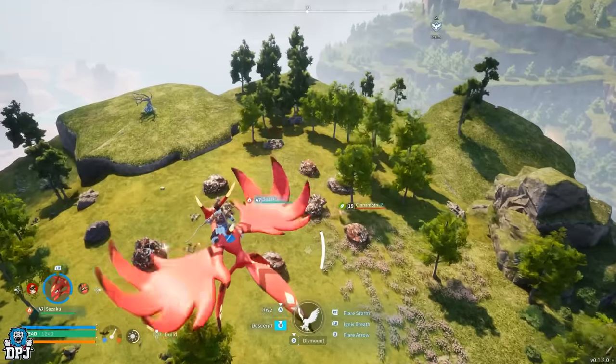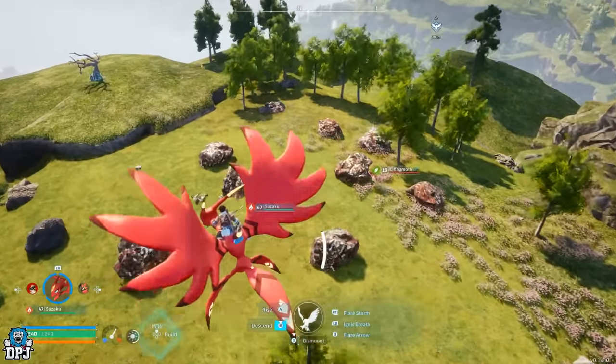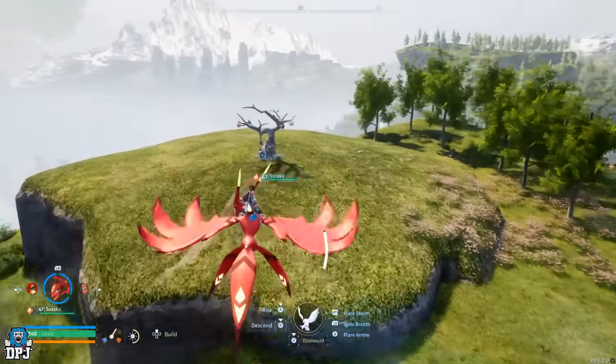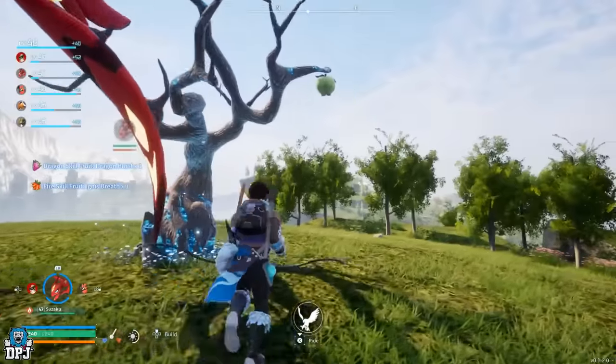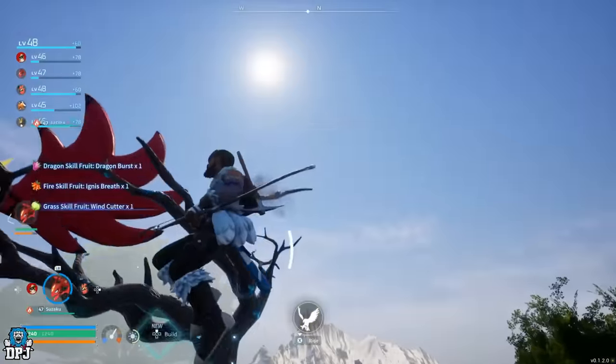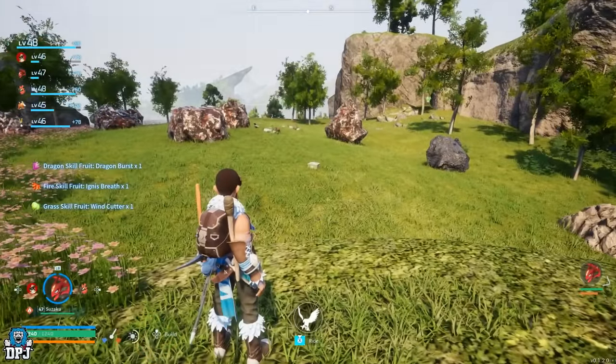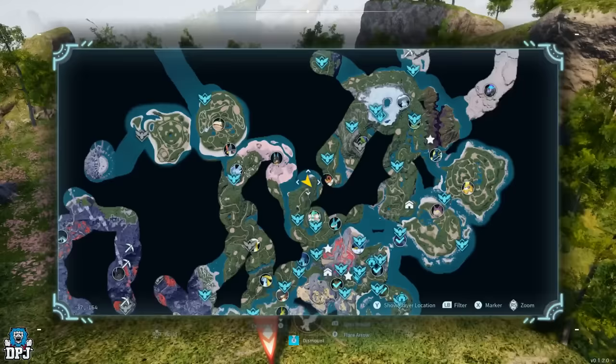The next ore spot is actually a great main base building spot — low-leveled area, loads of materials around, and it even has its very own skill tree nearby where you can earn and farm those Palpabilities. The location is on screen now, but it's definitely a great first base spot for sure.